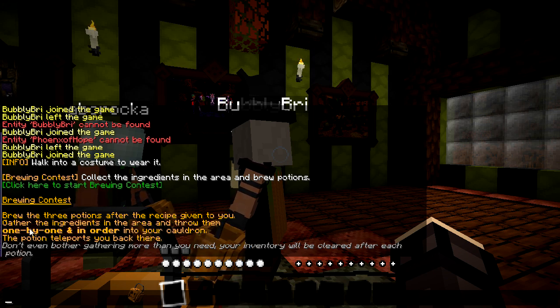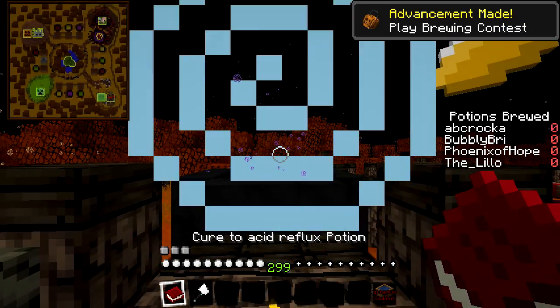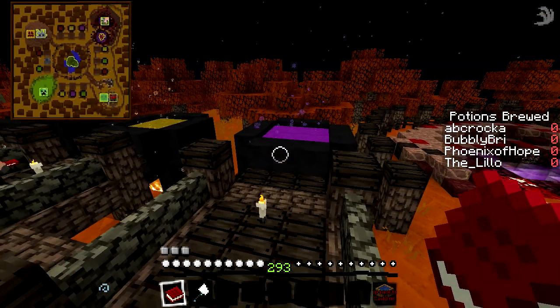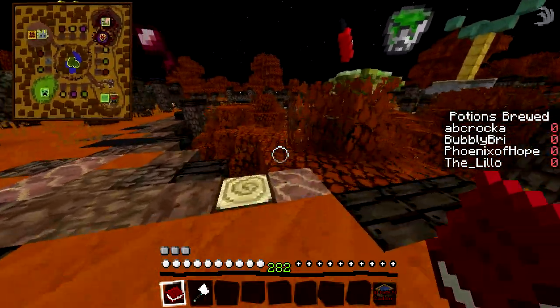Brew three potions after the recipe given to you. Gather the ingredients in the area and throw them one by one in order into your cauldron. The potion teleports you back. Cure for acid reflux? Wait, where do we find these things? Oh, it's in the book!